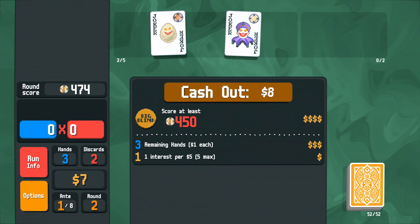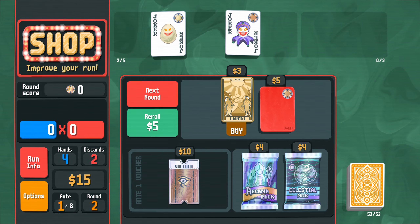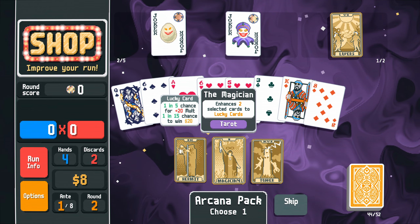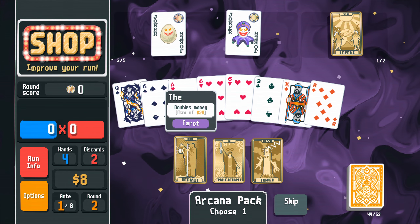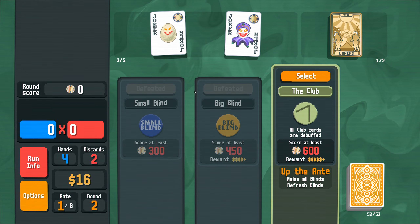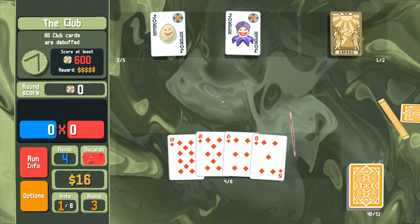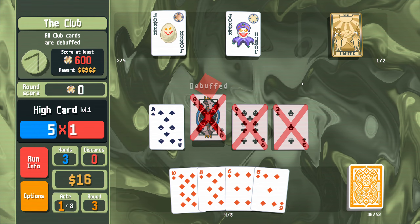Hopefully that should provide us with enough stuff — that is effectively a black card. I'll take eight dollars and a Fortune Teller pip. All clubs are debuffed — that's fine. Show me a diamond. There's every club in the history of the world.